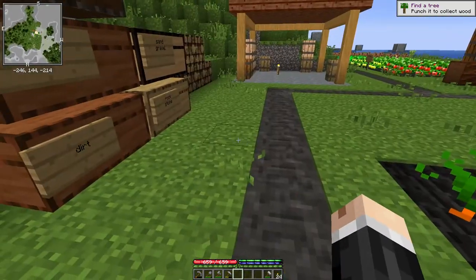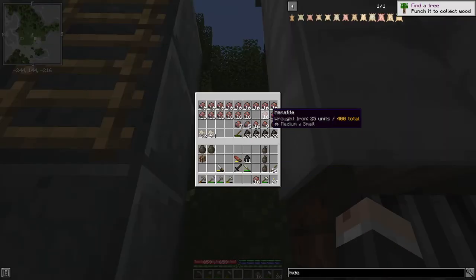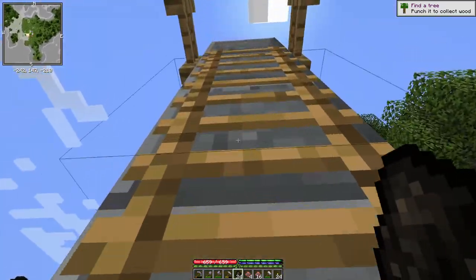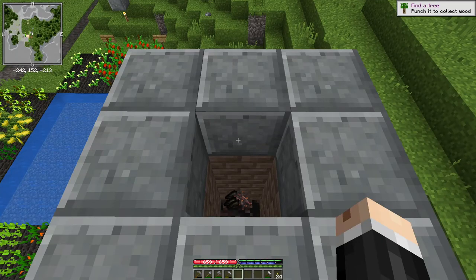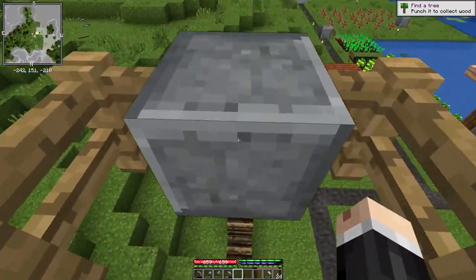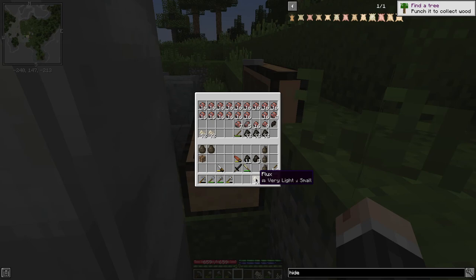There, that's done. A 5×4 should be able to do 20 of these at a time. I'll start dumping in 24 for a start — 20 ore, 24 charcoal — oh, flux. I don't have my flux with me. I've been working with the bloomery so I've forgotten completely about the flux.